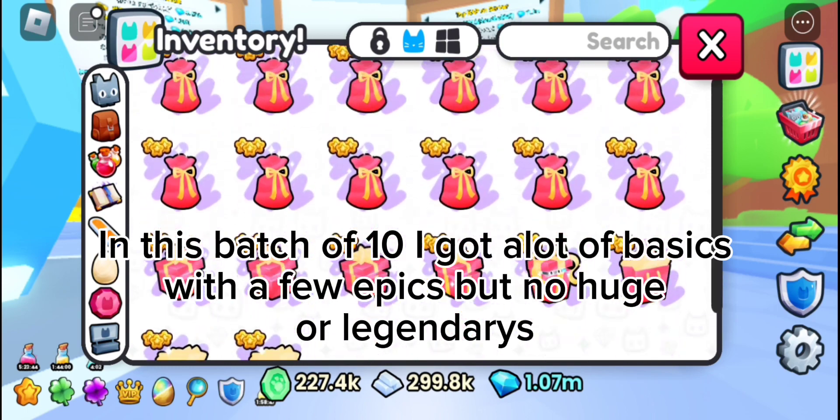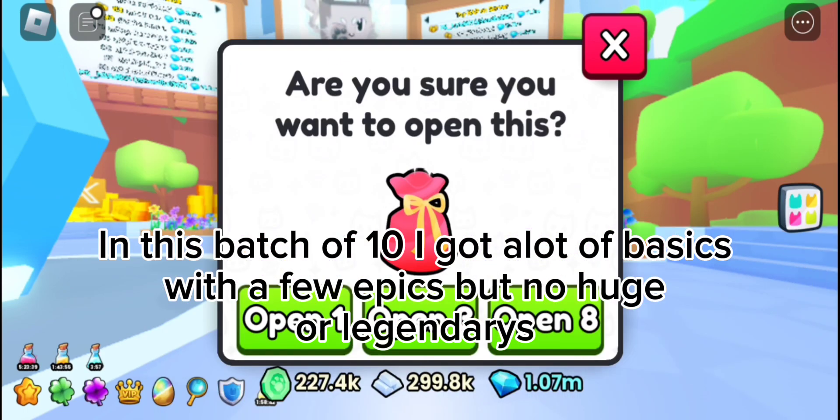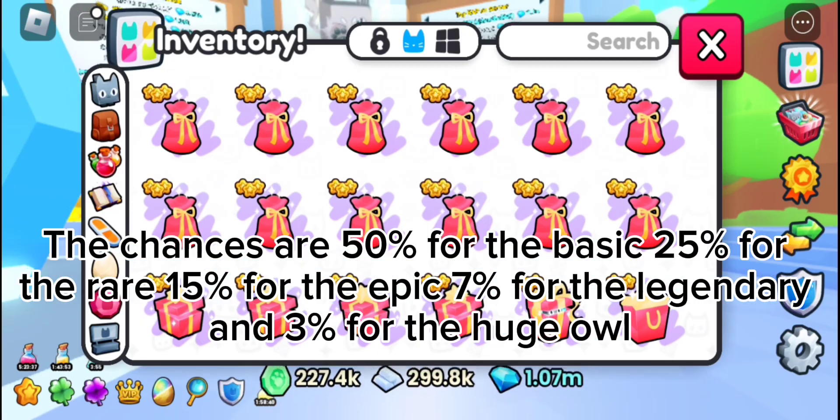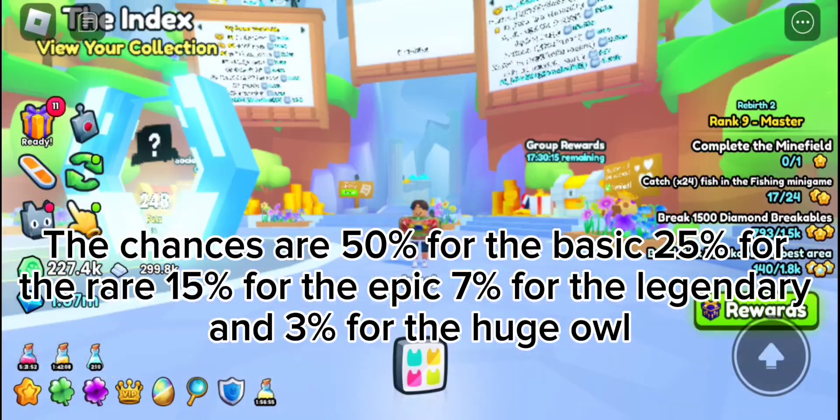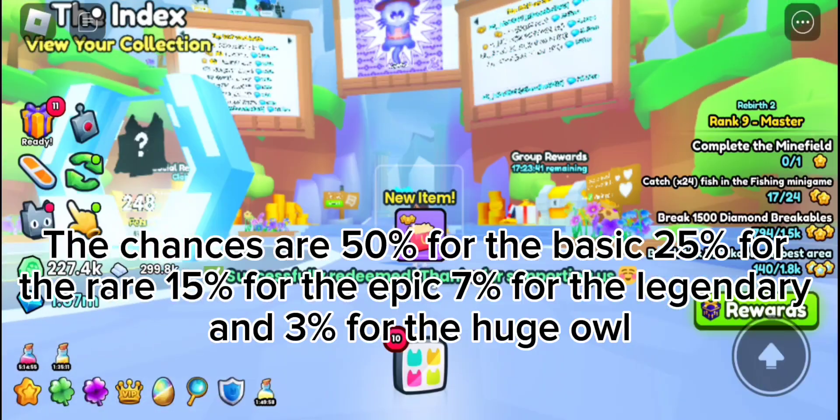In this batch of 10 I got a lot of basics with a few epics but no huge or legendaries. The chances are 50% for the basic, 25% for the rare, 15% for the epic, 7% for the legendary, and 3% for the huge owl.